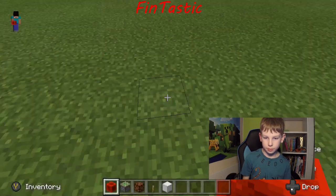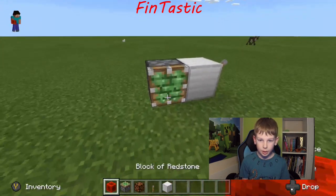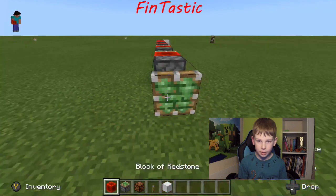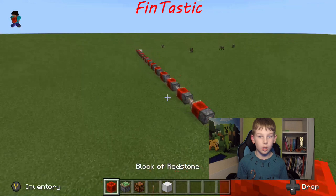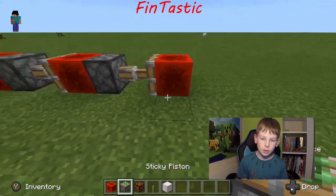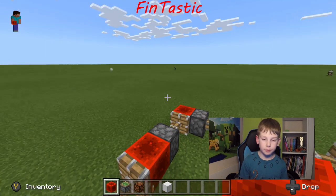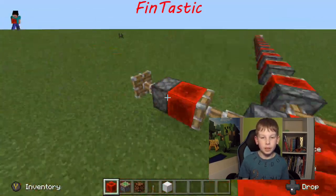So we put the iron block down, then the lever, then a sticky piston, and then a block of redstone. I'm gonna keep it on - sticky piston, block of redstone, sticky piston. You can make it as big as you want. The redstone blocks power the pistons, and the pistons extend to push the block.